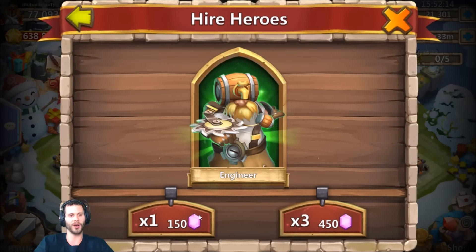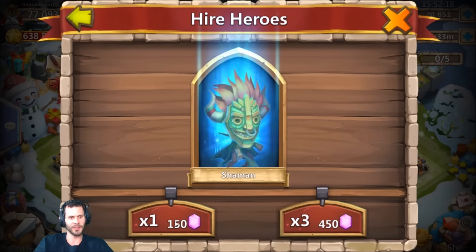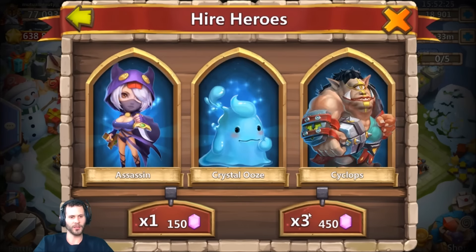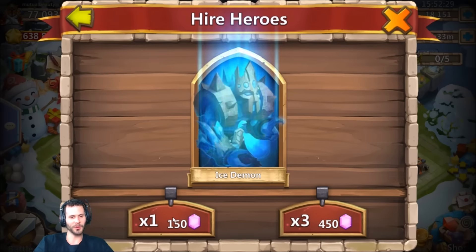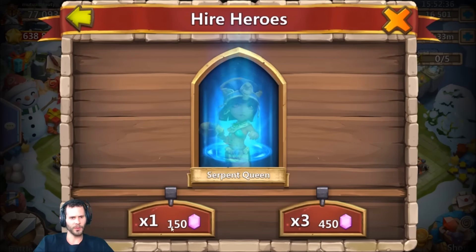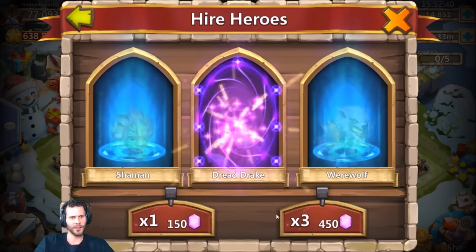Let's get started! Starts off with a Ninja, then the first legend is a Succubus. We need to see something good — give me a Dread Drake, Grim Fiend... well, Grim Fiend would work, but we really need Skull Knight, Gullum, Dread Drake, something. Come on, put the goods up there! Two greens — that is not what I wanted to see. Greens everywhere.